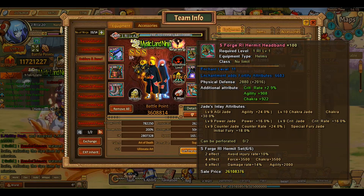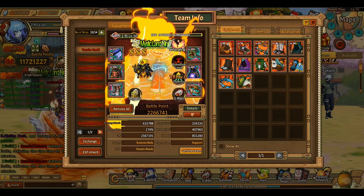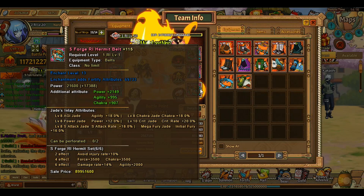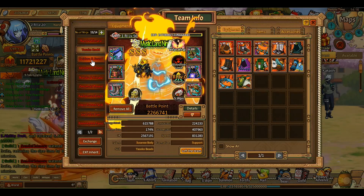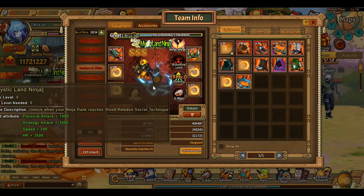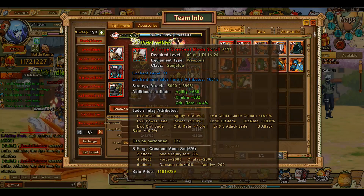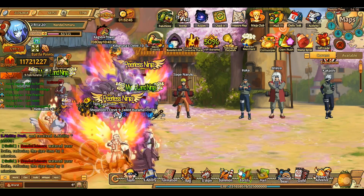Now I think I'll go for Deidara's gear to make it to level 21, then Itachi's gear. Itachi's boots are 17, his scroll is 15, and his belt is only 13, so that could get a little higher. I couldn't get other gear to level 20 a lot earlier, so I kind of messed up on that.